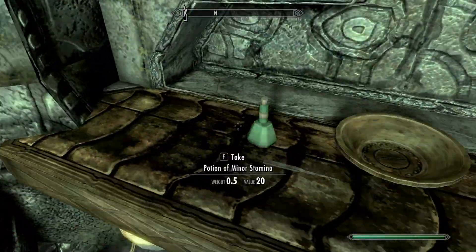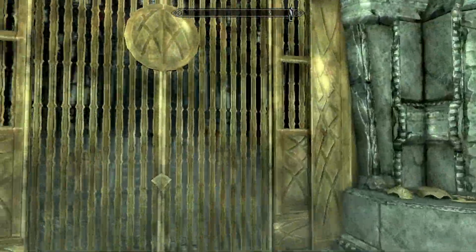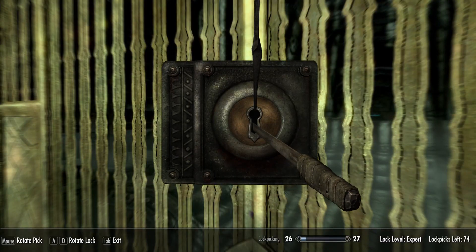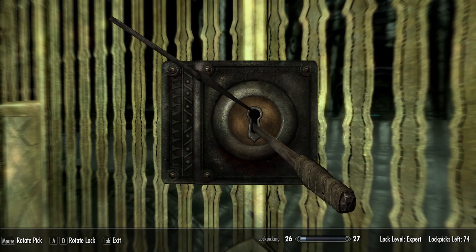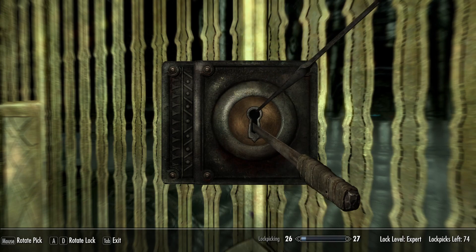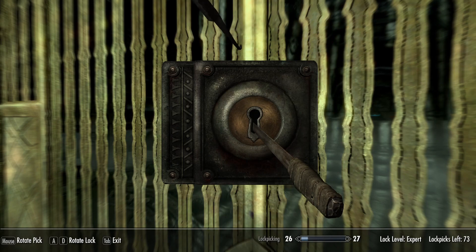Oh, a Dwemer Convector — we won't be using that for a while, but that is important. Look at all of these Dwemer metal scraps; they are very useful when it comes time to grind, so I'll be doing that in my own time. Let's see if we can lockpick this door, because you can see just to the right there's something that's glowing light blue, which looks very interesting.